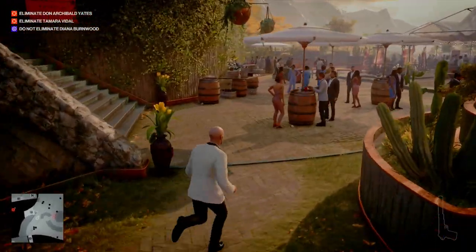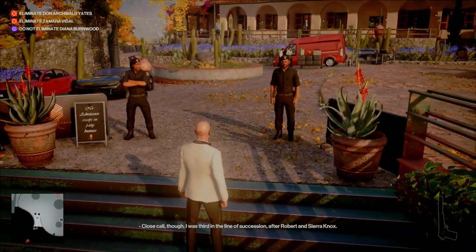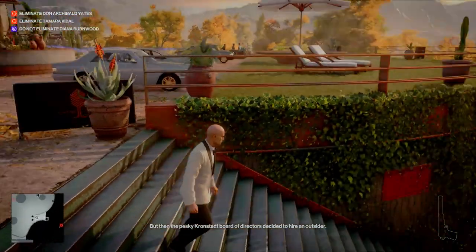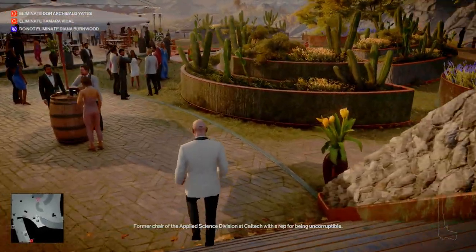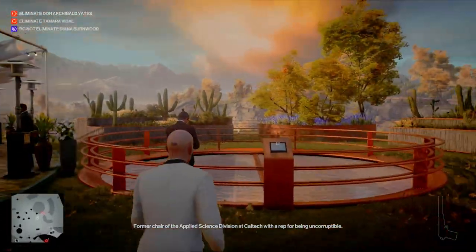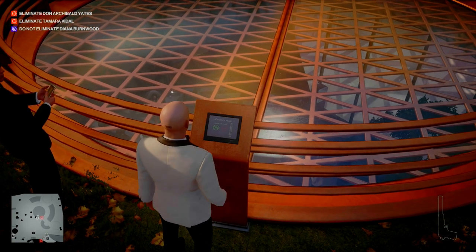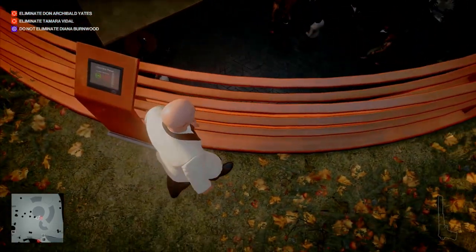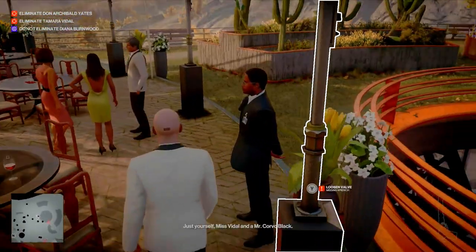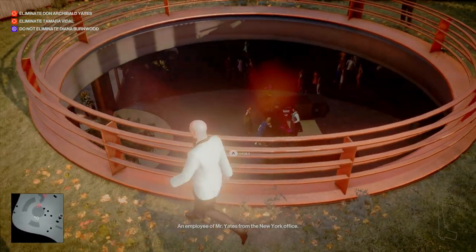Yeah, so this is the infamous stage where you get over here — well, how you doing fellas? Can't get up there yet. Okay, let me see, my target's over here. I should just push her off the balcony. Oh wait, let's just see — there's my target right there.